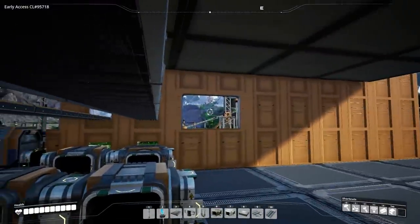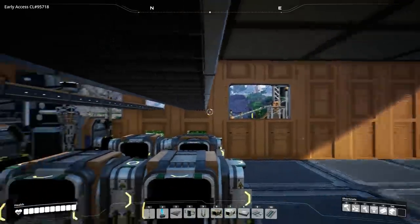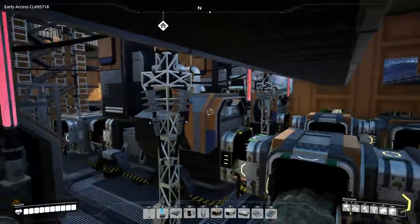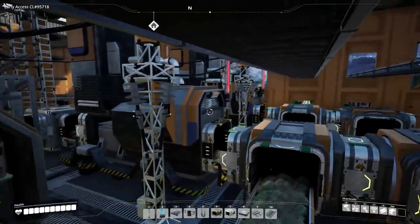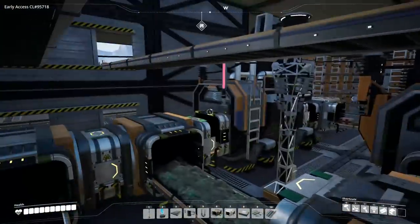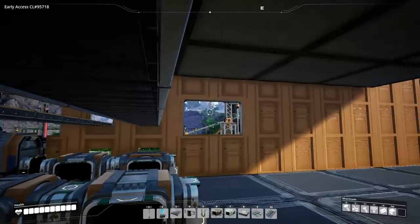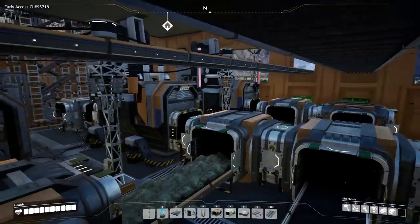Because with the 120 copper ore over there that we're producing, that could run four smelters constantly at once, whereas this one - it's only like the first two that are running, and then they back up and sometimes the third is. So although it is modular, and if we kept upgrading our conveyor belts and our miner we could expand it, it's not very fast right now.